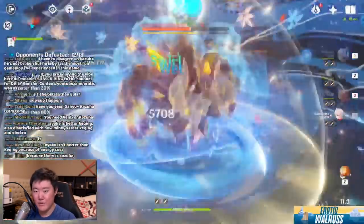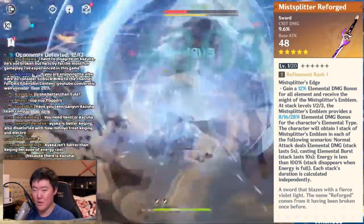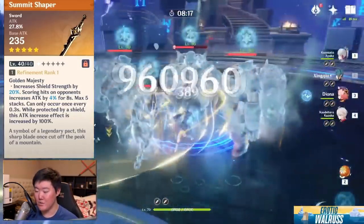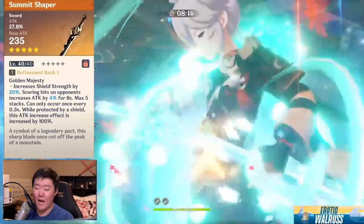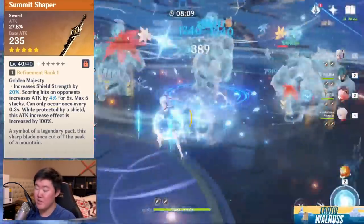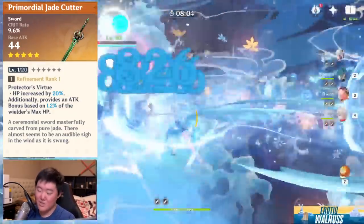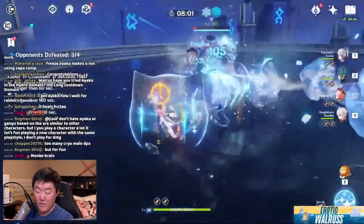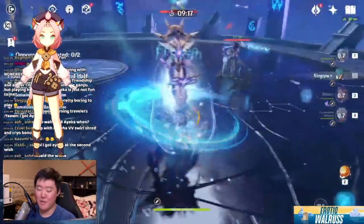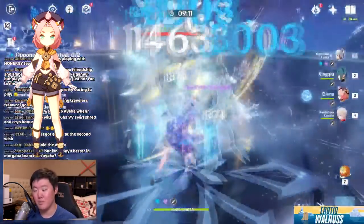The five-star weapon without a shadow of a doubt is going to be the Mistsplitter Reforged — that's her best in slot weapon. Followed by the Summit Shaper; however, with Summit Shaper you need a shield on Ayaka to get the most out of it. If you don't have a shield character or your Diona isn't built up, I don't suggest using it. If you have the Jade Cutter, you can use that instead if you don't have a proper shielder. If you're playing Ayaka, I highly suggest building up Diona — they're almost inseparable if you want to bring out the best in Ayaka.